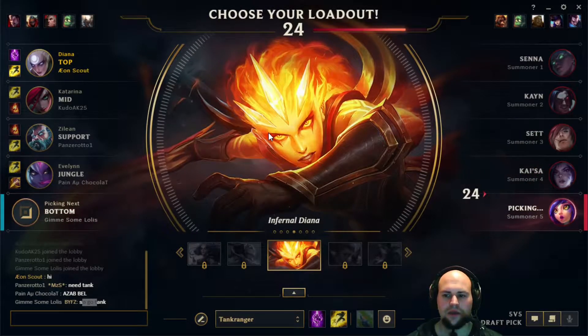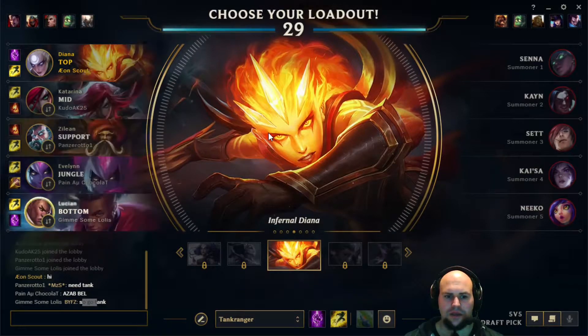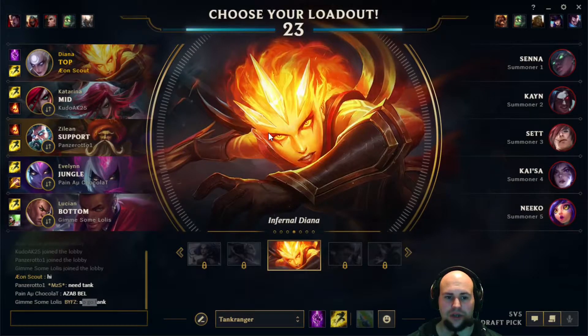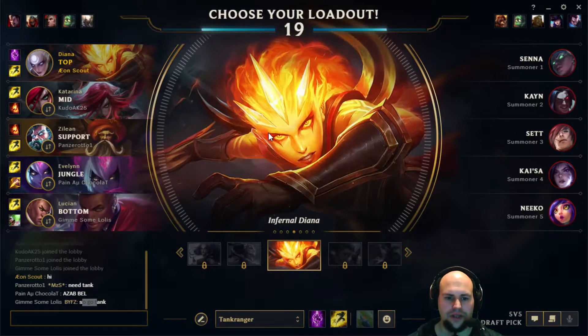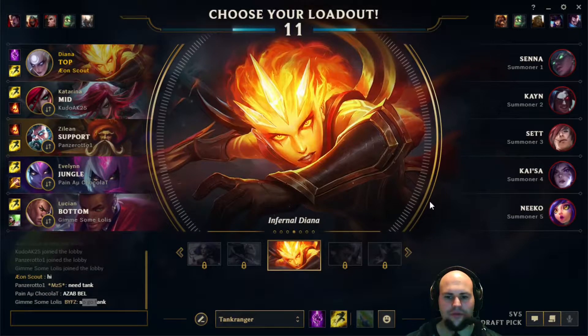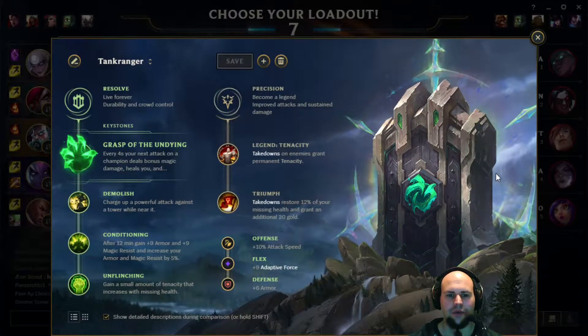Diana versus Zed — this could be interesting. Overall we have a pretty mixed team. We have a lot of AP damage, magic damage. Katarina of course with her on-hits is a bit more hybrid now. The enemy team is tanky overall, but I have enough of a tanky plan.